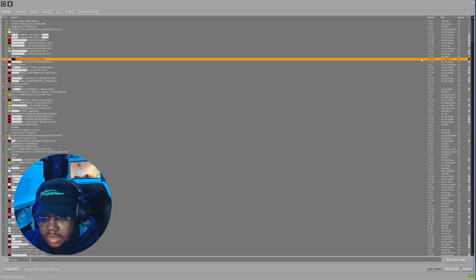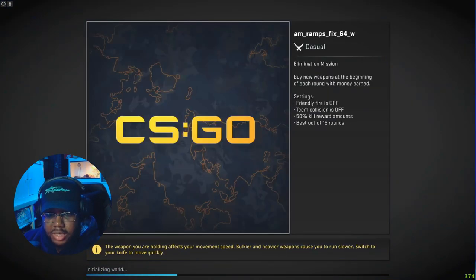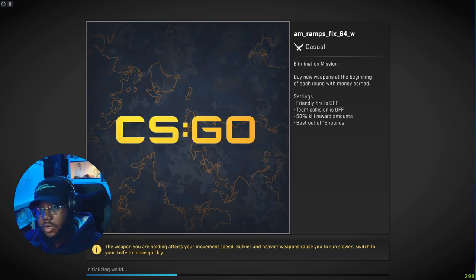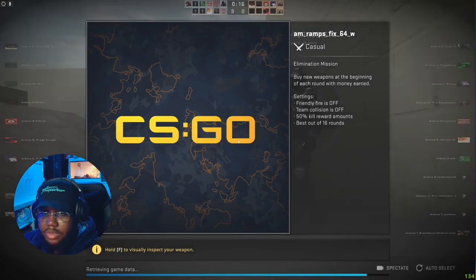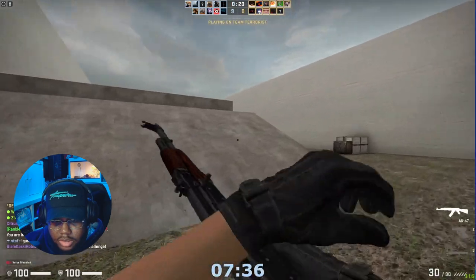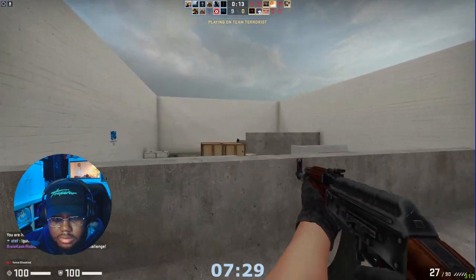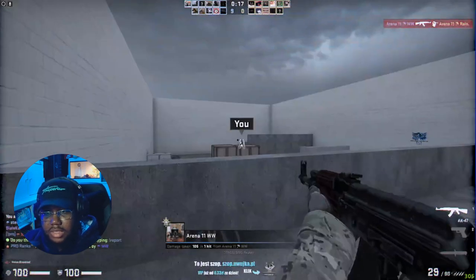We've got some ORB servers, a Nuke 1v1 arena — we're going to join this 1v1 arena. Just double-click it and it'll get you straight in. Don't worry, you can also get drops from these servers — cases, skins — so you don't miss out. So you spawn in here and you can see it's a 1v1 setup. The maps are a bit bigger so you can see across the map.